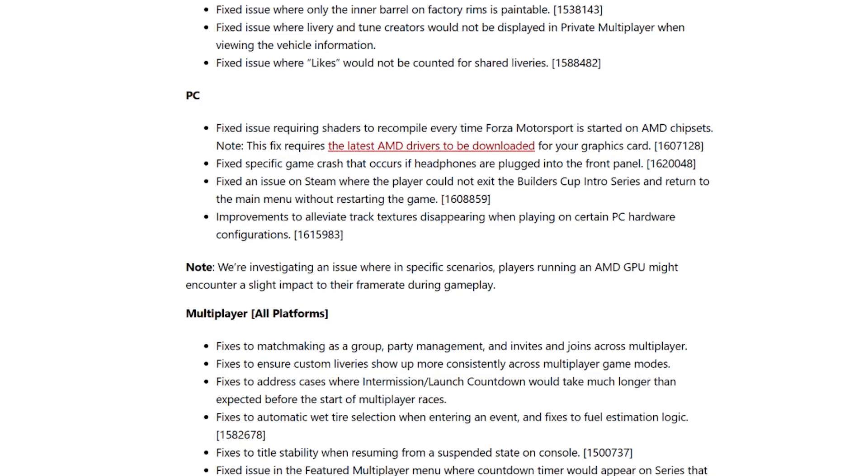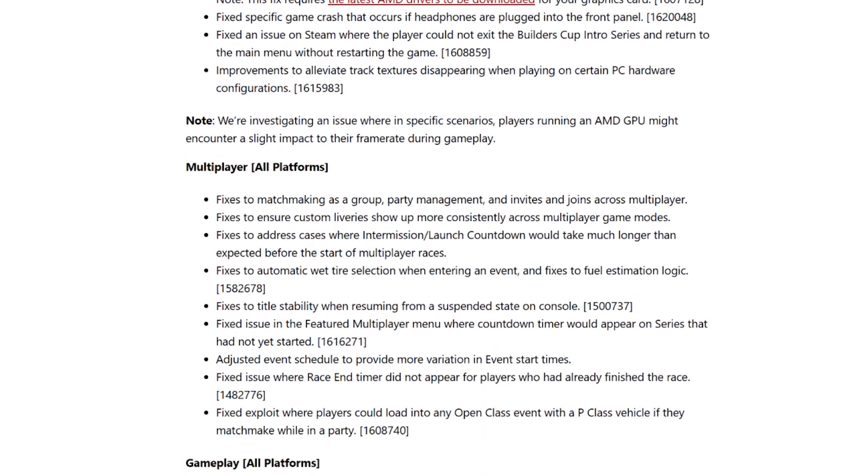PC-specific fixes: fixed an issue requiring shaders to recompile every time Forza Motorsport is started on AMD chipsets — note this fix requires the latest AMD drivers to be downloaded for your graphics card. Fixed a specific game crash that occurs if headphones are plugged into the front panel. Fixed an issue on Steam where the player could not exit the Builders Cup intro series and return to the main menu without restarting the game. Improvements to alleviate track textures disappearing when playing on certain PC hardware configurations. Note: an investigation is ongoing into a specific scenario where players running an AMD GPU might encounter a slight frame rate impact during gameplay.